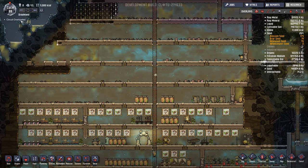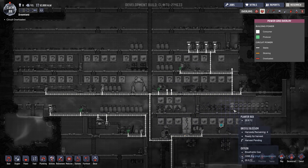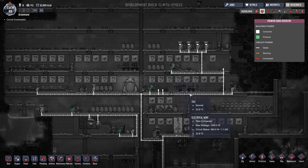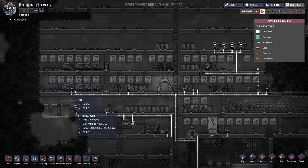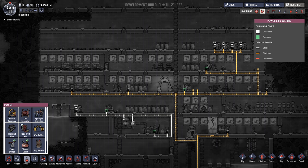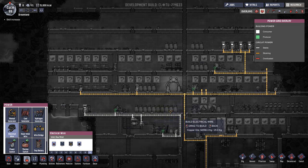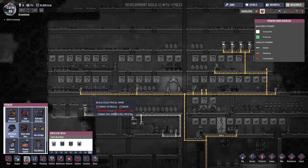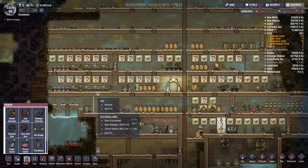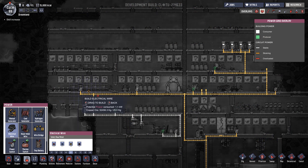Circuit overloaded — really? Why? It's flashing yellow, probably because I turned the deoxidizer on. We can change that out. Let's put some wire from here to here and deconstruct the wire here. That should just add this deoxidizer to this circuit so it's not overloading.